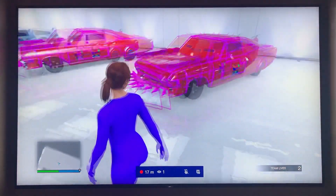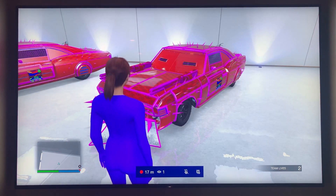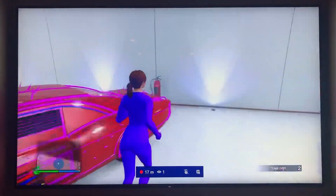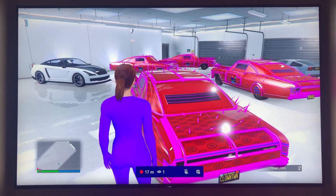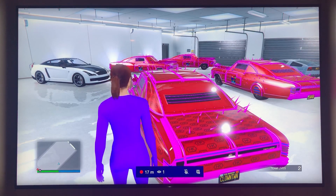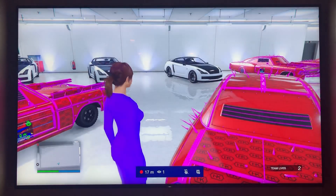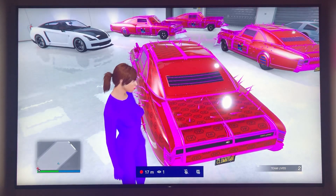Then you want to go ahead and get your most valuable vehicle that you want to sell or duplicate so you can sell the dupe. Once you've gotten that most expensive vehicle, you want to make sure it has a custom license plate, because when you duplicate the vehicle it's going to duplicate the license plate. When you sell the vehicle, they have a detection system — if they detect a duplicate vehicle, they will automatically ban you before you even sell one. So you want to make sure you use a vehicle that has a custom plate.